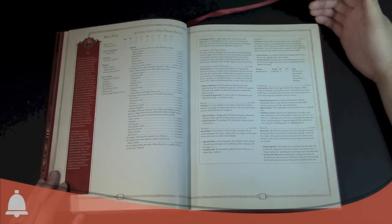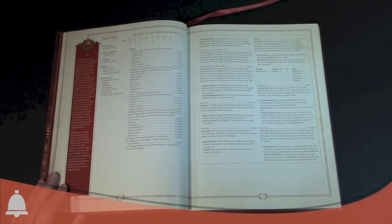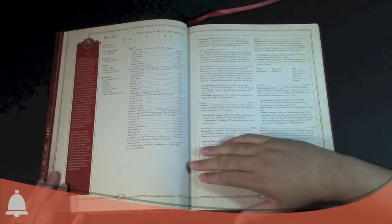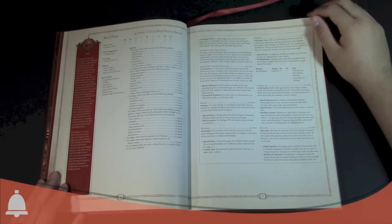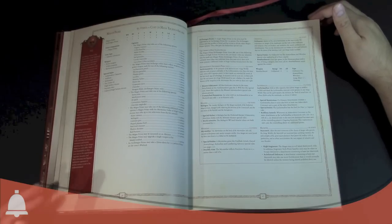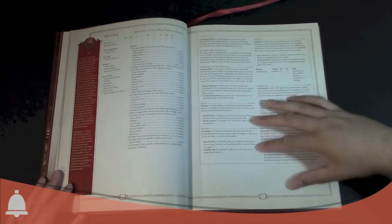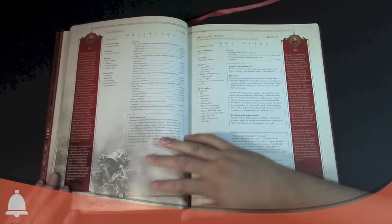We have the Magos Prime here — this is one of your HQ options. He's pretty cool. He's two wounds base. If you get the Arch Magos Prime, he's got three wounds. All the different upgrade options give them a ton of different weapons that you can really make them into beat sticks as a single HQ choice. They're not as good as some Marine HQs, but they're not slouches either. They have a bunch of extra special rules.